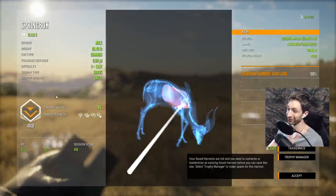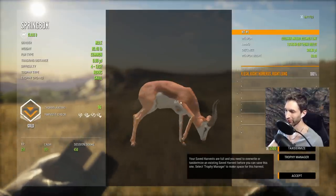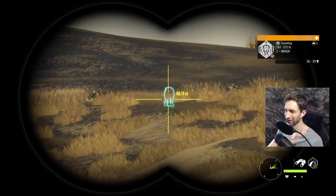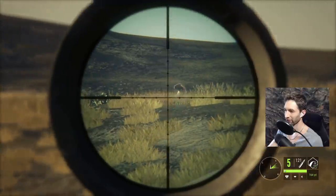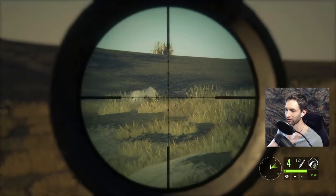A right lung shot at 308 yards and a 96 score in gold for the springbuck. We've got a lioness right here and she doesn't seem too happy. I've got the M1 — come on, bring it on! Headshot — no, stay back!